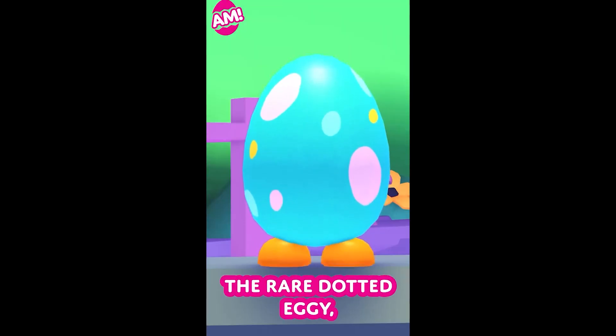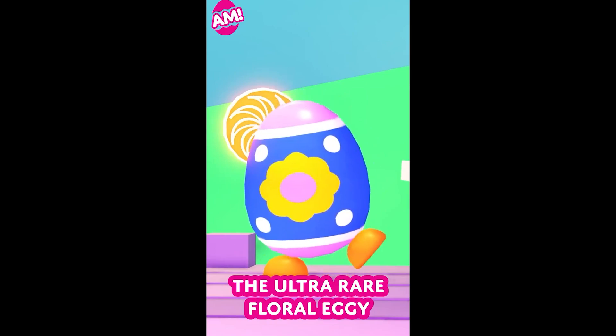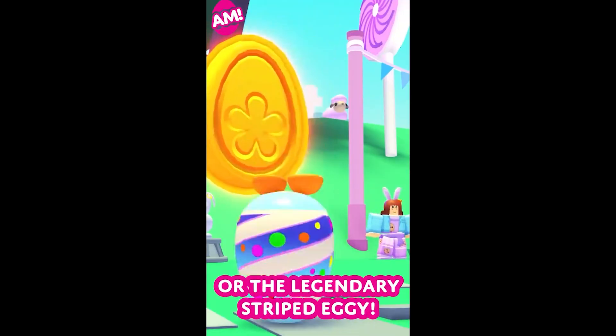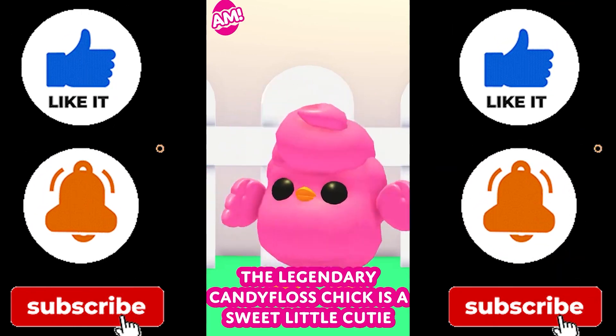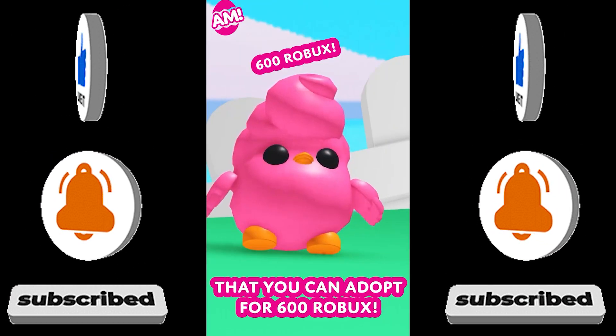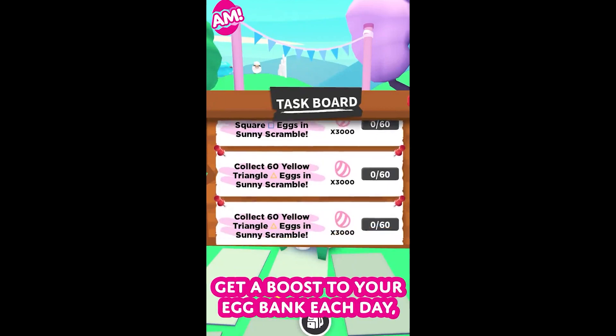Purchase an Easter eggy box for 14,000 eggs and get one of three egg pets: the rare dotted eggy, the ultra-rare floral eggy, or the legendary striped eggy. The legendary candy floss chick is a sweet little cutie that you can adopt for 600 Robux.